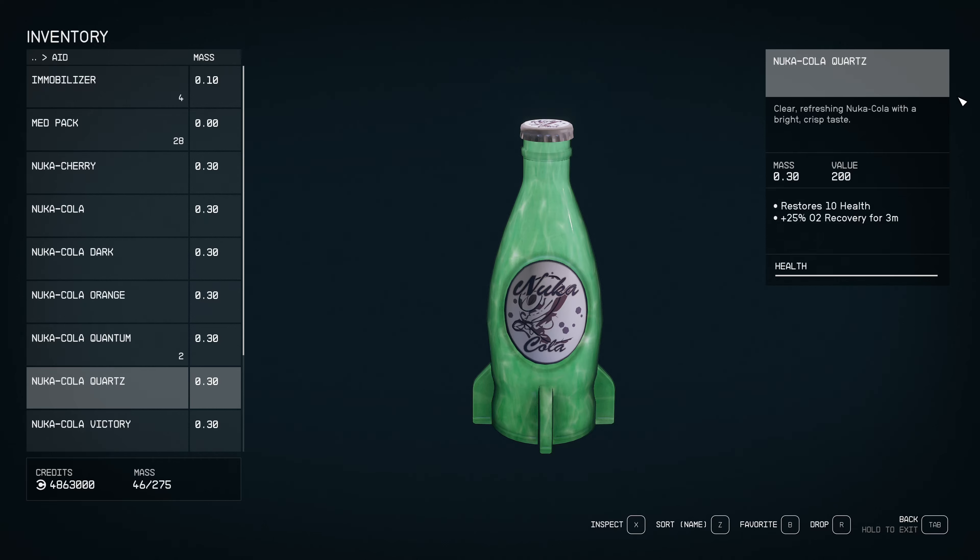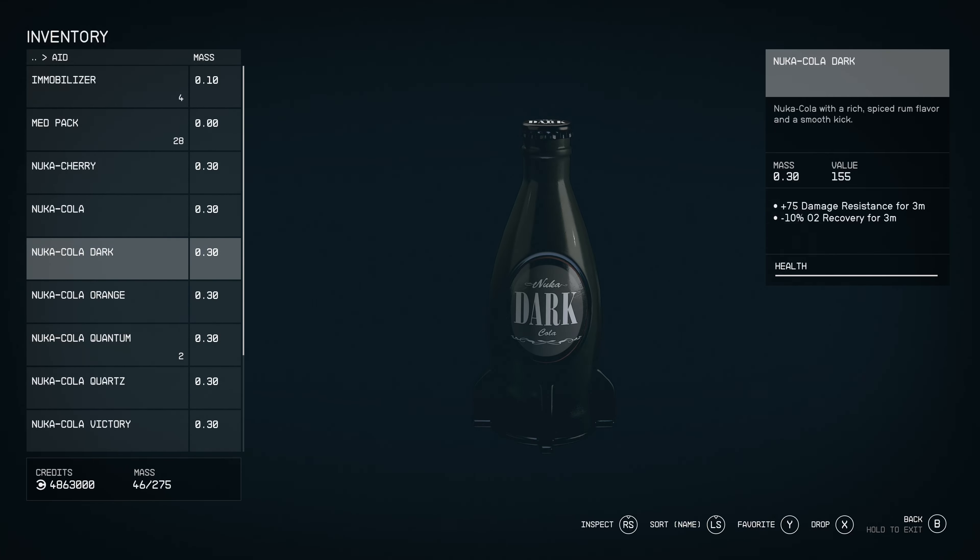I'm back. It's been a while since I played Fallout. In Fallout 4, Nuka Dark gives 1 Strength, 1 Endurance, minus 1 Perception. So it'd be cool if it gave 1 Strength and 1 Endurance — damage resistance makes sense — and then maybe Carry Weight would be quite cool too.